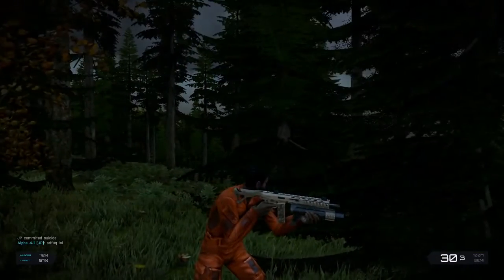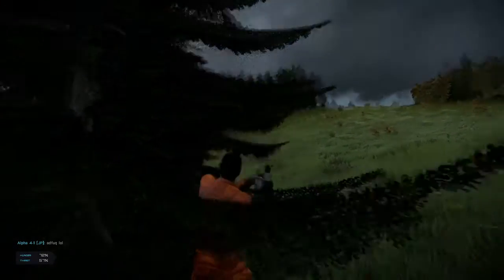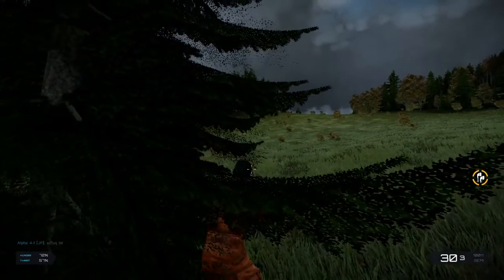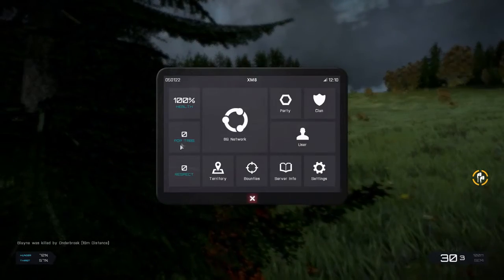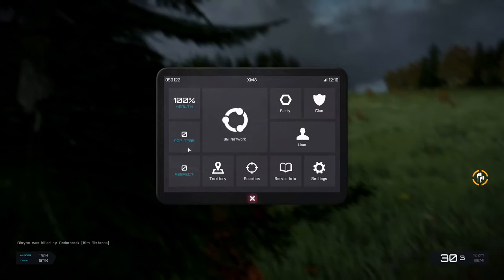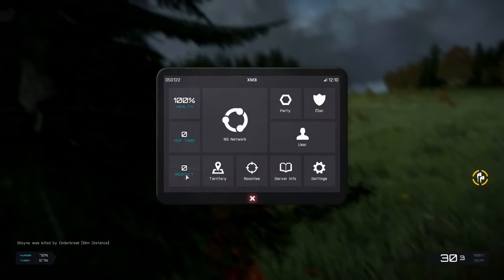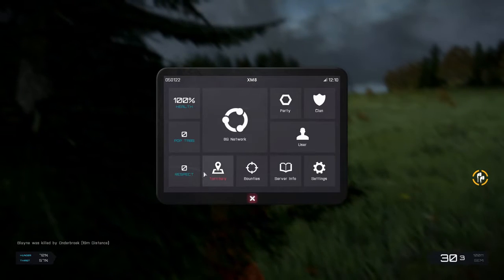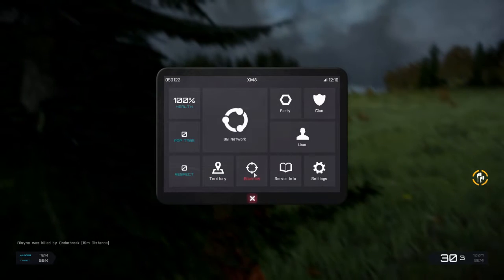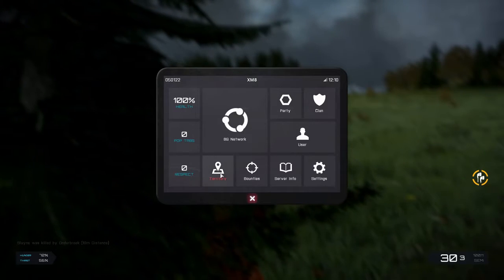So far it just seems like a well-polished version of Epoch - you can already see that in the bottom right and bottom left corner with the UI. If you press 4 on your keyboard, it holsters your weapon. 5 gives you your earplugs with a nice professional-looking symbol. 6 will bring up your tablet, which is the XM8 - it's got its own OS, so you can see your health, threat, pop tabs which is the currency, and respect. Territory, bounties, and clan stuff will get implemented later, but you can assume that with bounties you can target people you dislike, and with territories you can probably take over parts of the map and claim them as your own.